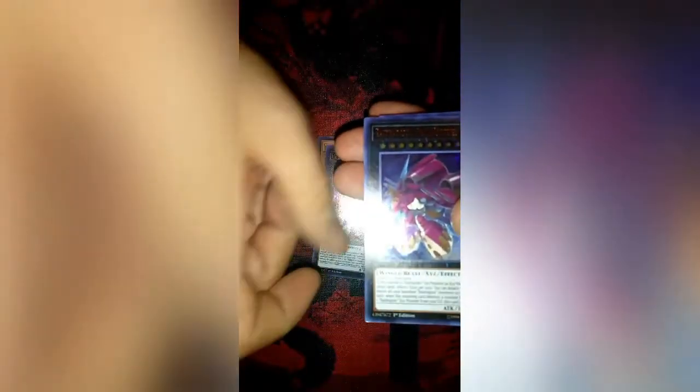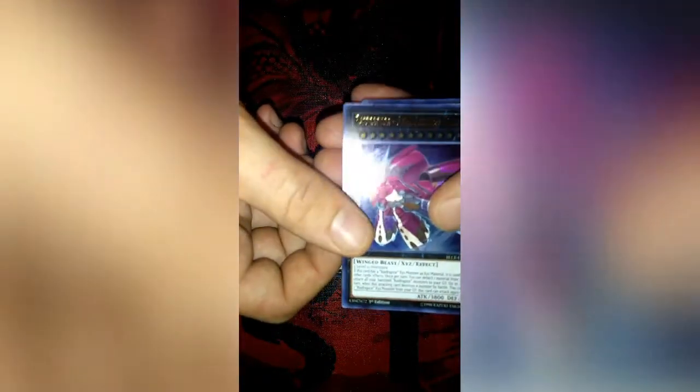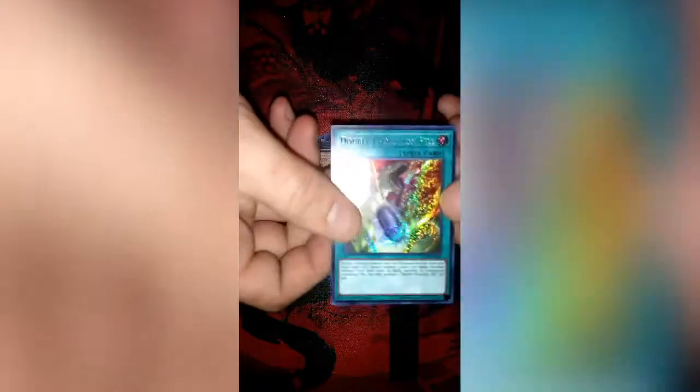Bunch of good cards. For pack number nine we've got another Raiden, Number 62: Galaxy-Eyes Prime Photon Dragon, Raid Raptor - Final Fortress Falcon, another one of those, a third copy of Witch of the Black Forest, and a Double Evolution Pill. What does Double Evolution Pill do? Oh okay, it's a Dino card — pretty decent card.